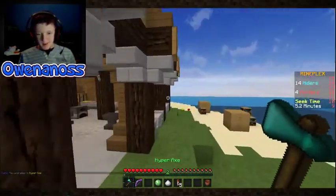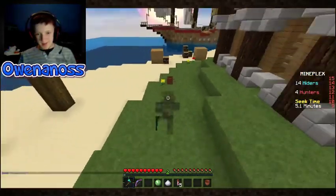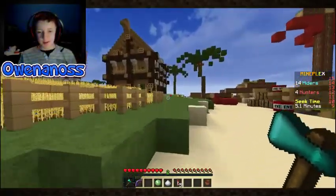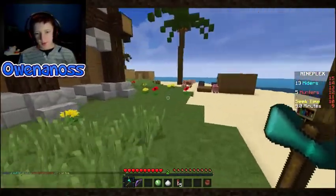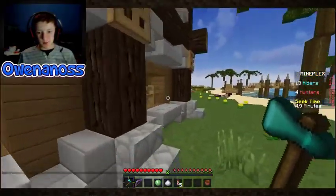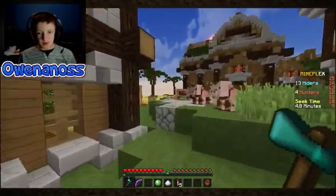Dude, I got a diamond axe already. How? I hit them — it's like three hits to upgrade, and then four, and then five, and then six. What's good with axes — obviously some do more damage, but you can also right-click with your axe and it makes you go faster.